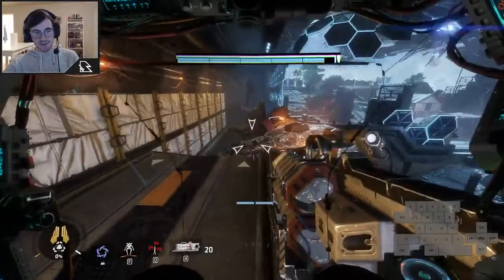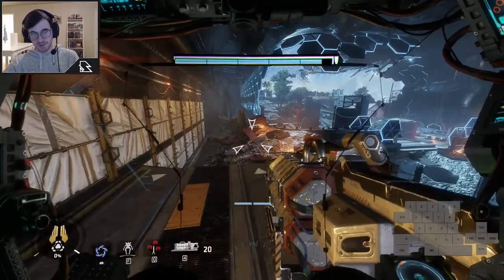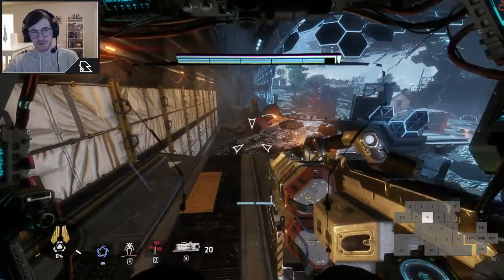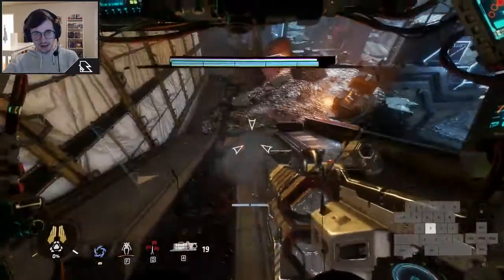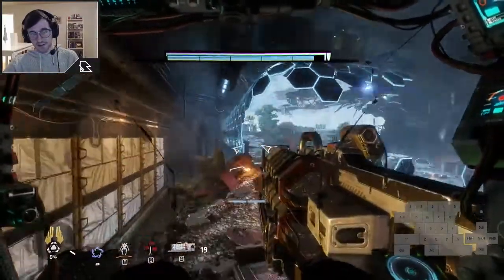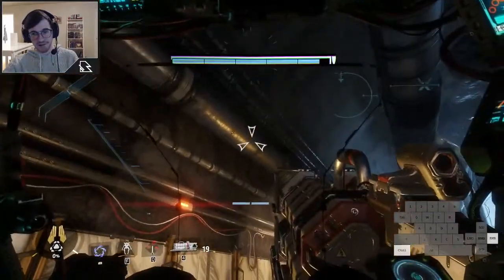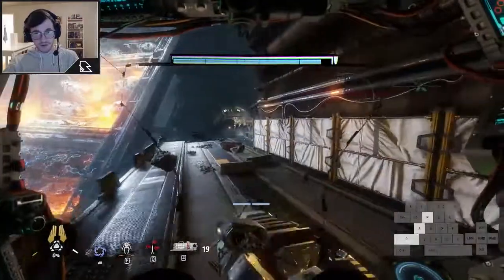The first thing you're going to want to do is make sure you have Brute equipped, and you're going to need at least one Titan Dash. As soon as we get to this little ramp right here, we're going to dash off, use Flight, and then — if you watch my input overlay — I'm going to hold Crouch, and that's going to allow me to wedge myself up onto this pipe. You cannot get onto the pipe unless you hold Crouch.